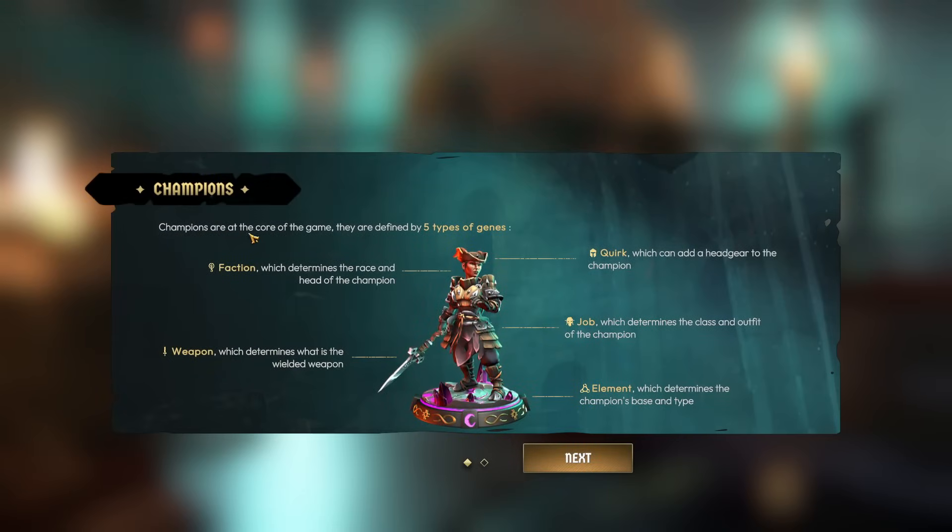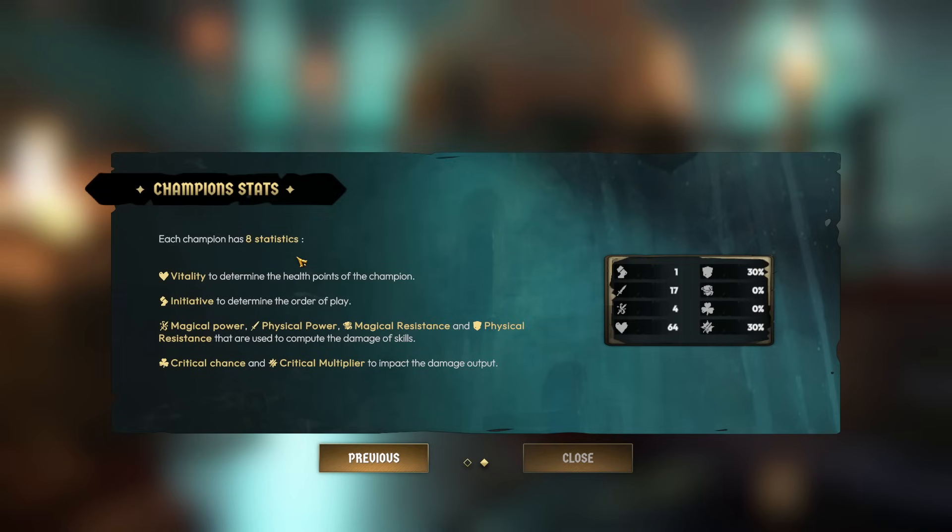Champions are at the core of the game and they are defined by five types of genes - that's just a hero forge faction, which determines the race and head of the champion; quirk, which can add headgear; job, which determines the class and outfit; weapon, which determines the wielded weapon; and element, which determines the champion's base and type. Each champion has eight statistics: vitality for health, initiative, magic power, physical power, magic resistance, physical resistance.